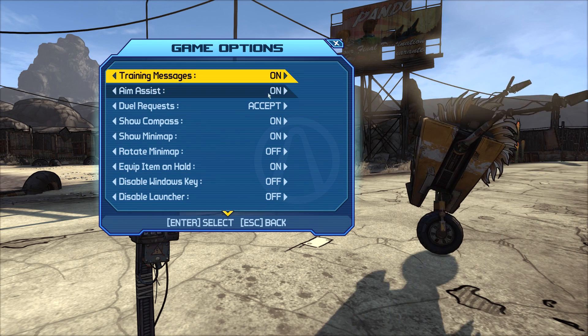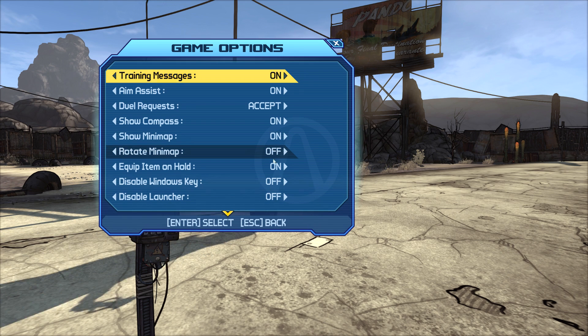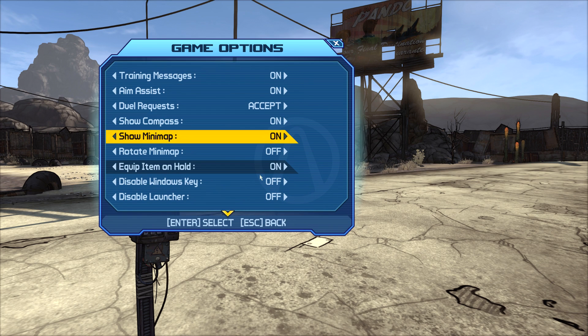Let's go to game options — we have trending messages, aim assist, we have the compass on by default, the minimap on, we can rotate the minimap as well, equip items on hold, disable windows key — all sorts of nice features.